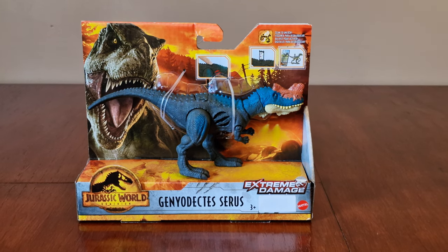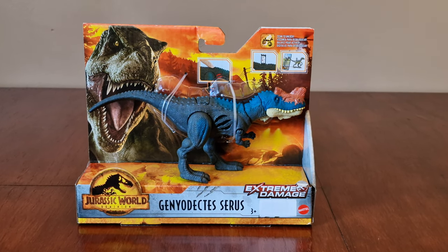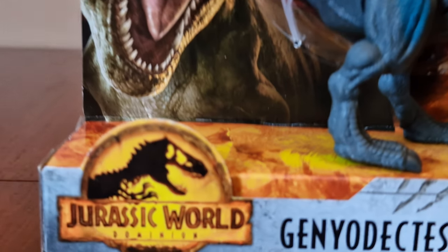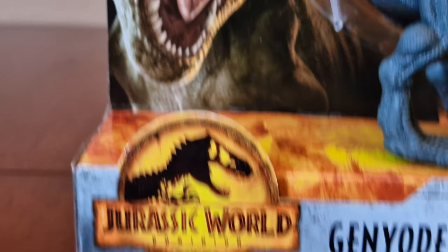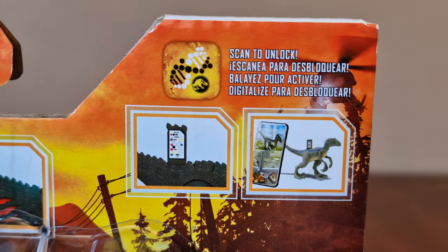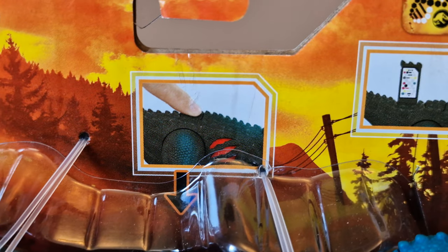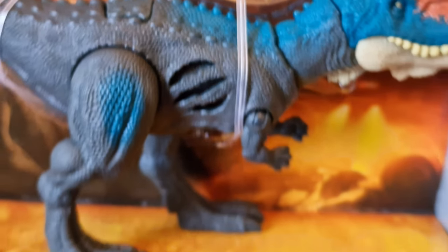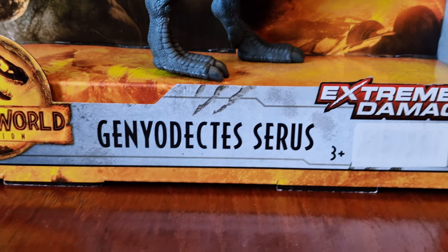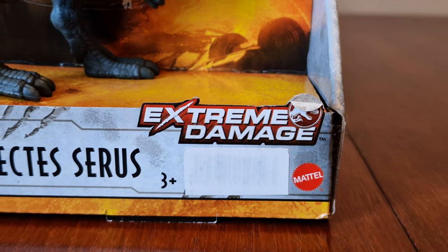And in today's video, we've got one of the Extreme Diamond Dinosaurs from Wave 3. Here's the box look around it. As usual we've got the Jurassic World Dominion logo. Here's the T-Rex. Here's the Facts Affirmation. Here's the image of his Battle Damage feature — we press this button here. There's the scratch marks. The name is called GenioDectesurus, and the Extreme Damage logo.